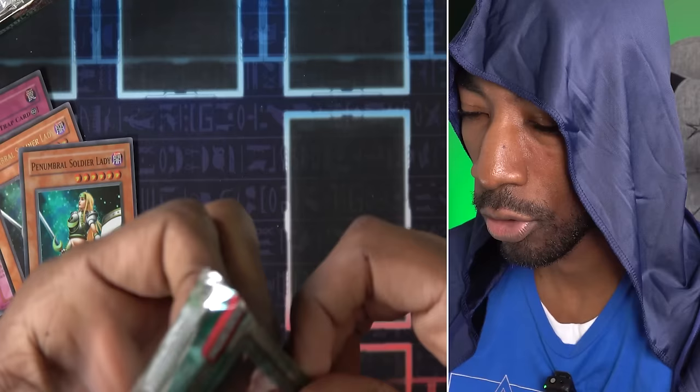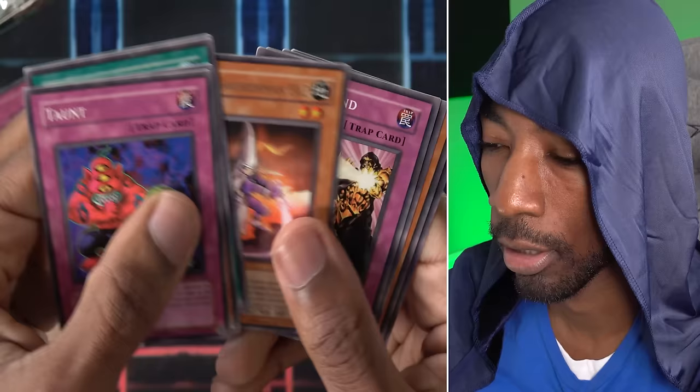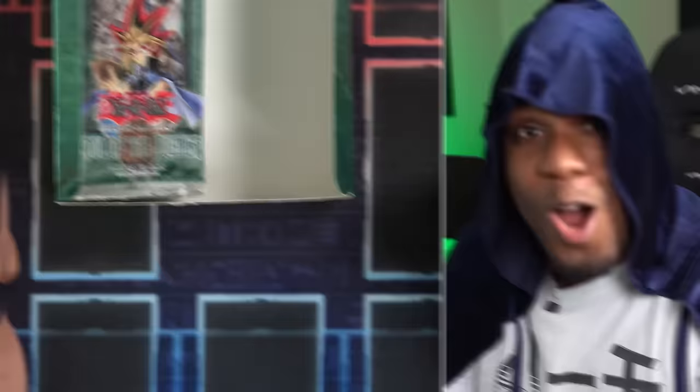Final pack — we'll slap it for good luck as Larry might do. We have Taunt, Red-Eyes B-Chick, Level Up, Noble Man-Eater Bug, and Mystic Swordsman LV2 — I believe this is actually Chris's favorite card. Neo-Aquamador and Big Wave Small Wave. That concludes my box. We got three foils, although two of them are duplicates, but one is Ultimate Rare so you can't complain too much.